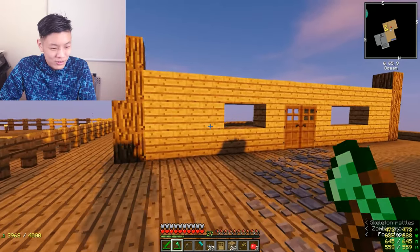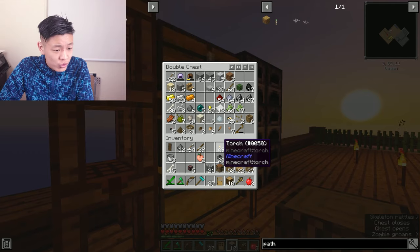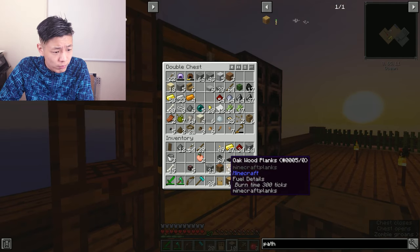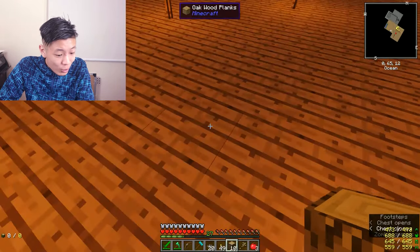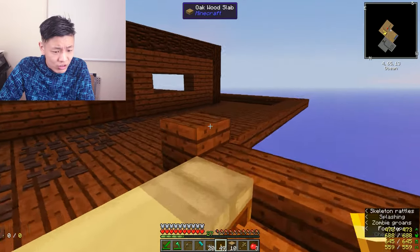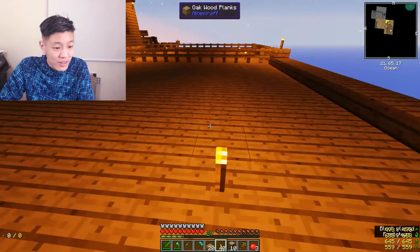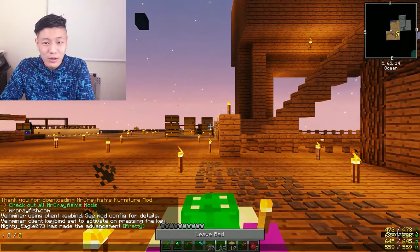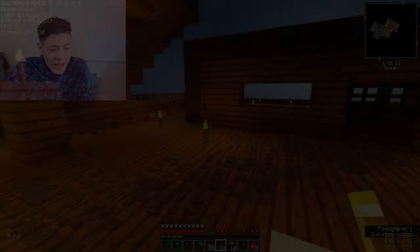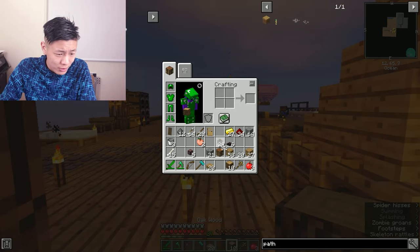That doesn't look symmetrical - there we go. This is the front side of our house. It's getting dark and I need torches - I don't want mobs spawning. I do have torches in my inventory - just spam them everywhere. I don't know a good alternative to torches right now, feel free to leave suggestions in the comments. Second day now - let's continue with the house.